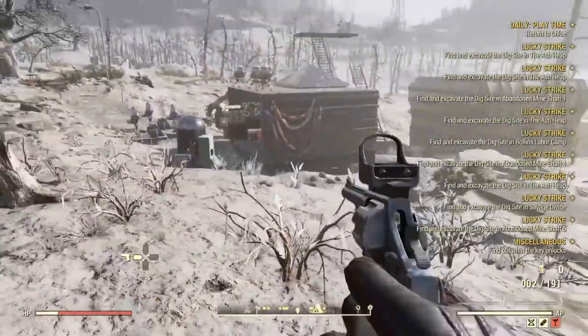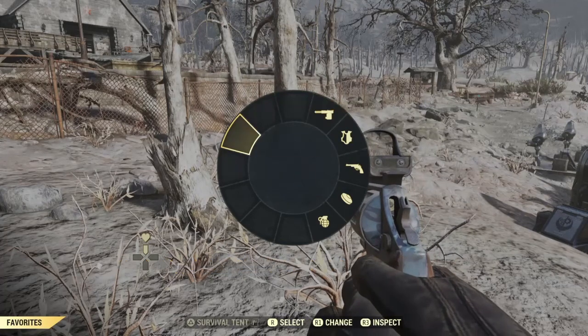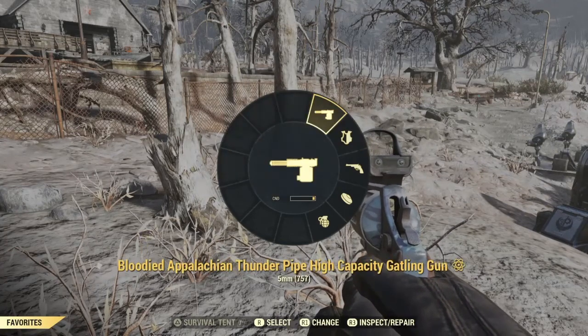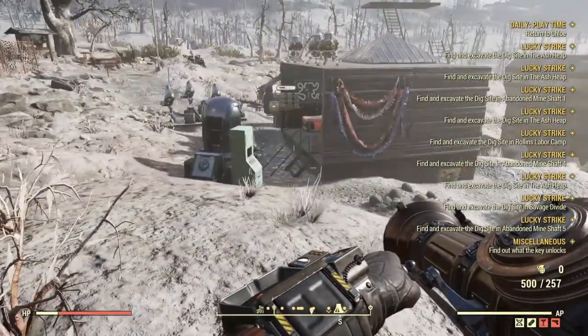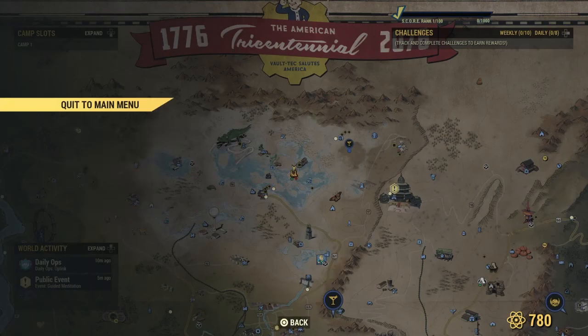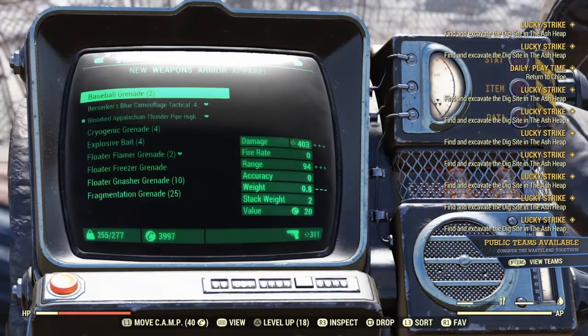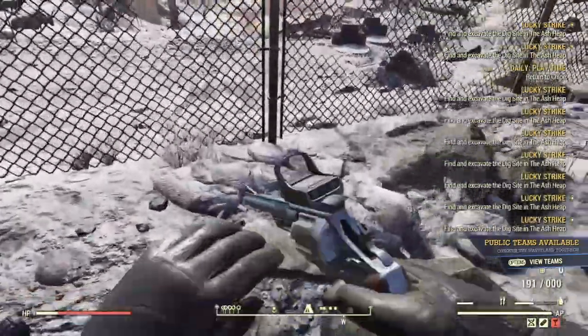So first off, you just need to shoot off every single bullet in your clip except for one. Then pull up the favorite wheel, and click a large magazine weapon like a Gatling gun or a Minigun. Click on it and shoot at the same time, basically. Then you just leave the server, and click back into it in your main menu, and voila!